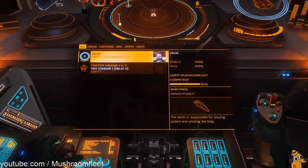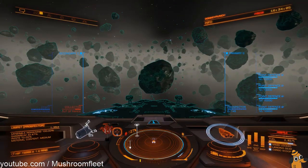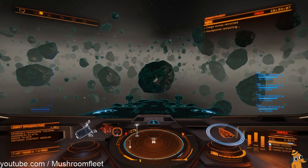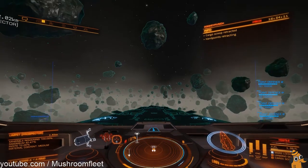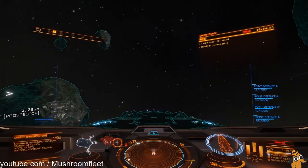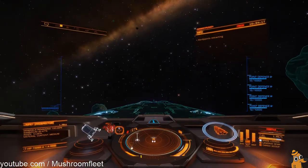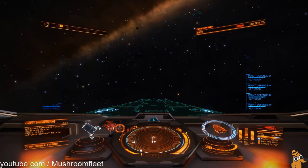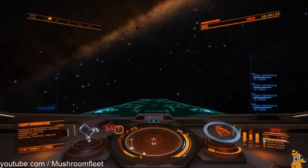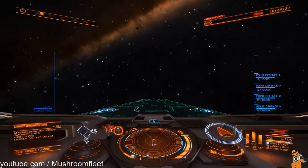At this point you'd want to bring your fighter in if you've got one — you don't want to leave that behind. Then close your cargo scoop, retract all your weapons, and head off. If you're doing it as a group you could probably use a T9, but you'll need 200 million to set it up.